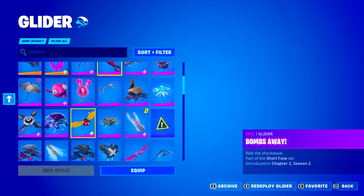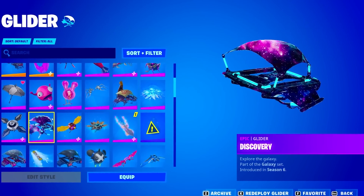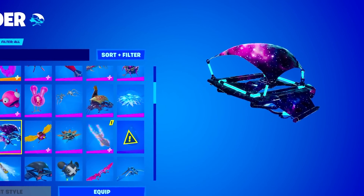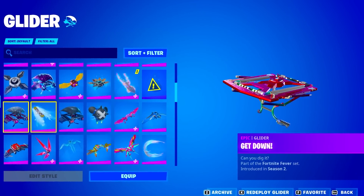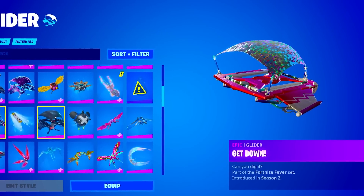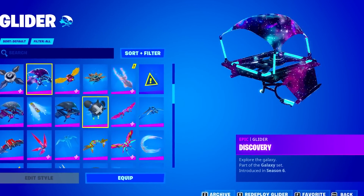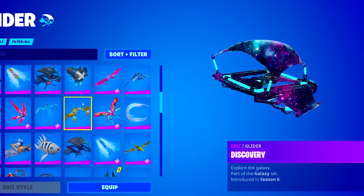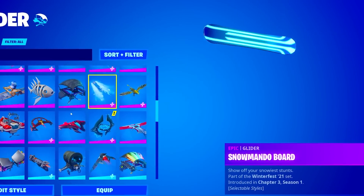Let's keep going through these. No way — he has the Discovery Glider! So that means he's going to have the Iconic or the Galaxy skin. He's literally going to have the Galaxy skin. We also have the Get Down Glider from Season 2 — that's with the Sparkle Specialist. I haven't seen an account with the Galaxy skin in so long, and for $1, that's so crazy. We have the Slip Stream too, which is also kind of rare.